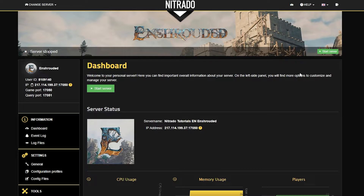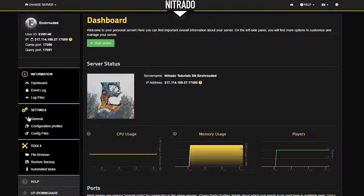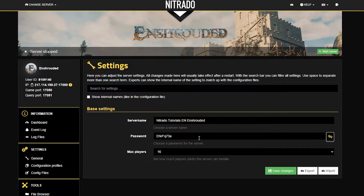From here you're going to head over to the left-hand side of the panel and scroll down just a bit where you see the settings tab, and you're going to hit the general button. After just a few moments, a new page will pop up. As you can see, there aren't too many server settings to change here, at least yet, but soon enough there will be. What you're going to take note of is the password area.